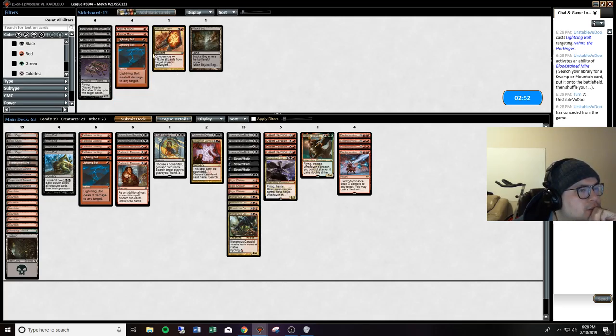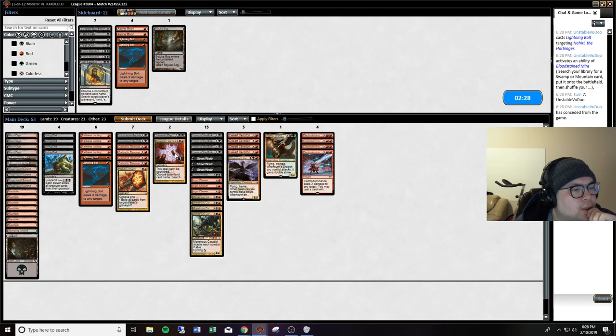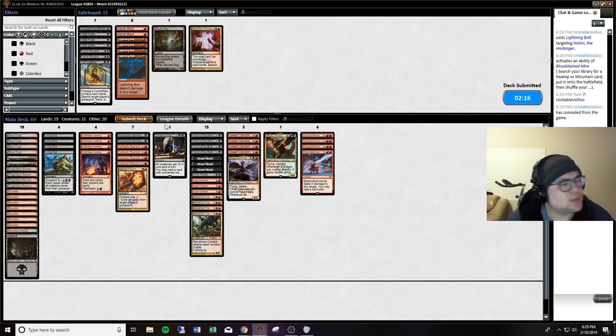Alright, so we're bringing in the Ingot Chewers and we're going to bring in the Rakdos Charm. We can trim a few of the cyclers to make up for it. They seem to have shifted game plans quite a bit - they're not as combo-centric and they're definitely on a midrange plan. I'm going to trim the other bolts. I think we'll leave the cyclers in, just because I want to cycle into relevant items sooner. Run it back.